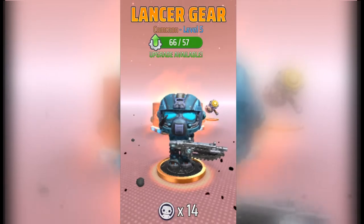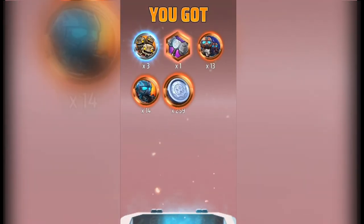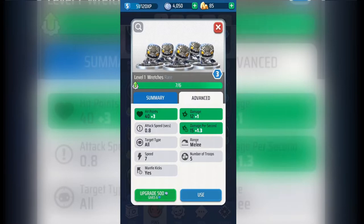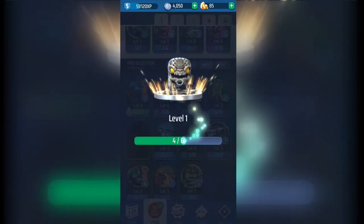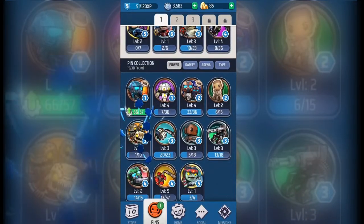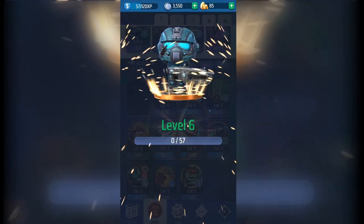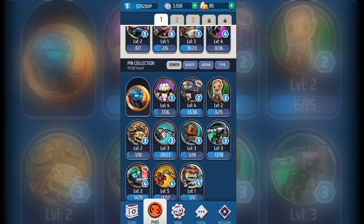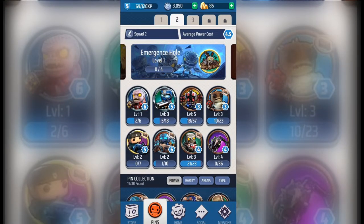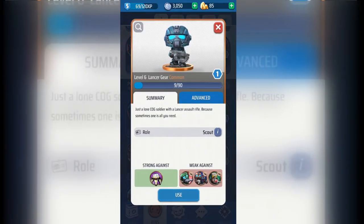You get a loot box for each victory you secure, and you can have a total of four unlocking at a single time. What I really like is that they unlock simultaneously — so if you have one that takes 12 hours, one that takes four, and one that takes eight, they're all unlocking at the same time. There's no obligation to come back every few hours to select a new chest. You can pay to open loot boxes early with crystals, and the cost scales with the remaining unlock time. The boxes vary in rewards — they give you coin currency, cards, and potentially thumpers, which are used to play the horde mode.